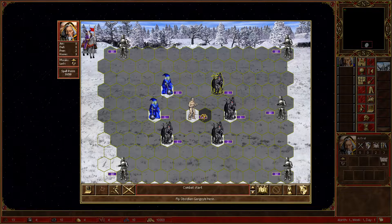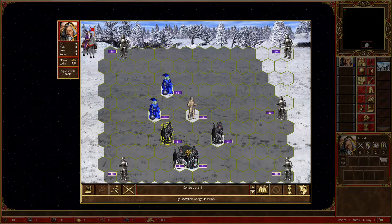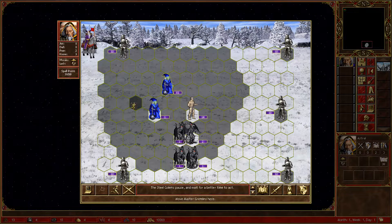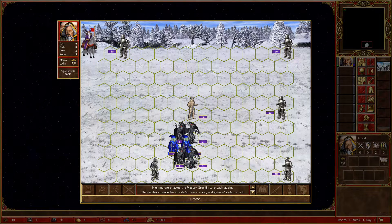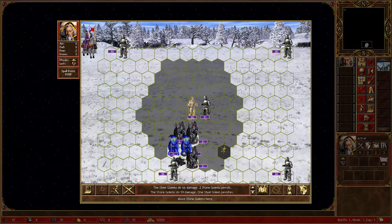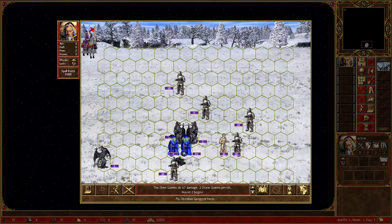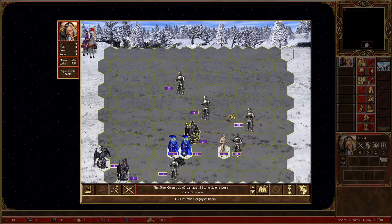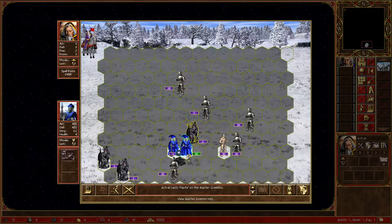Round 1 is basically the same as the level 1 XP shop. We make this garage here — gremlins go inside the garage, these close the gate, and we place our stone golems on the same line with master gremlins, max to the right. Now we create a gate with these obsidian gargoyles, and before moving this gargoyle you cast haste on your master gremlin pack.